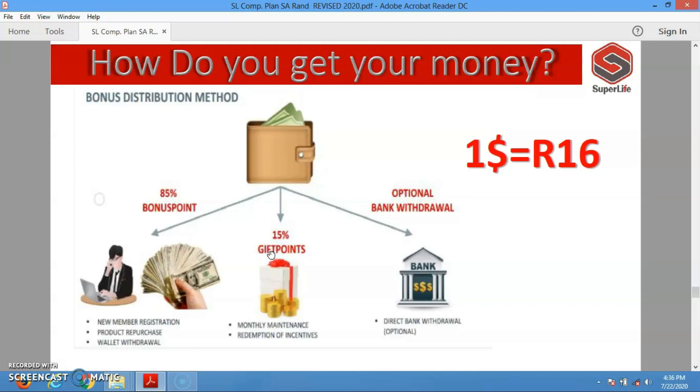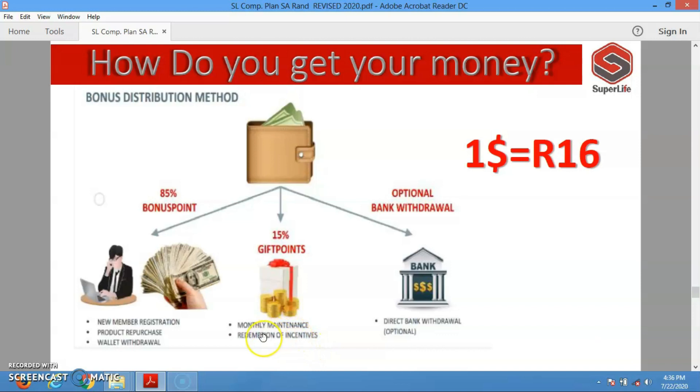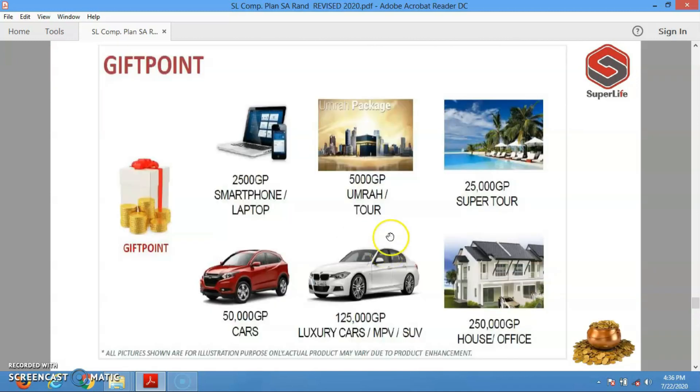In Superlife, 5% of whatever you earn goes into your bonus points, which you can use for new registrations, product repurchase, or wallet withdrawal. 15% of your earnings is saved as gift points, which are used for monthly maintenance or redemption of incentives — though for now monthly maintenance is free. For payment options you can get paid through bank transfer or other mobile payment options accepted in your country. Note that one US dollar equals 16 rand for conversion purposes.